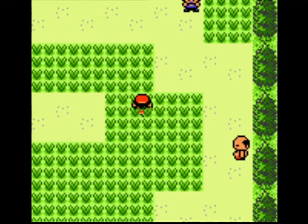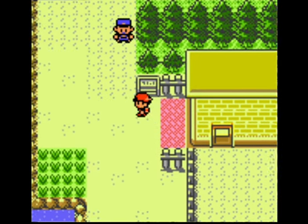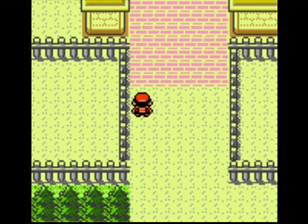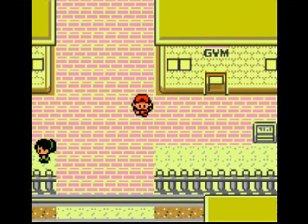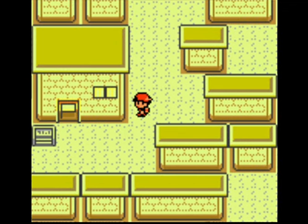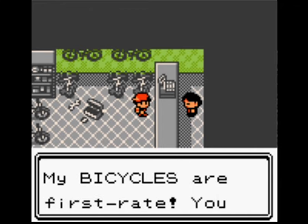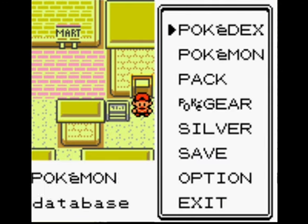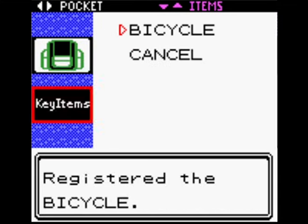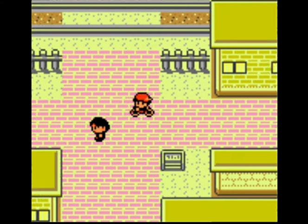I remember where most of them are — there's one in the daycare, there's one by the pool. That trainer does have Max Vision — that's Camper Todd. The phone calls are a little bit different in Crystal as well. You know how you get the trainer calls? In Crystal, they have a few more mechanics — they can tell you about when Goldenrod's sales are on. That's what Camper Todd does. I believe those trainers still did that in Silver and Gold, but they didn't explicitly tell you.